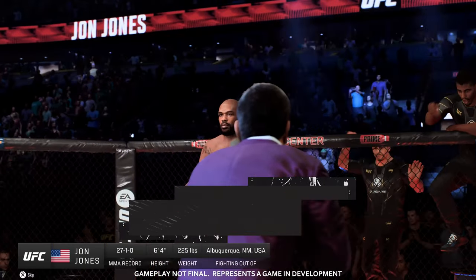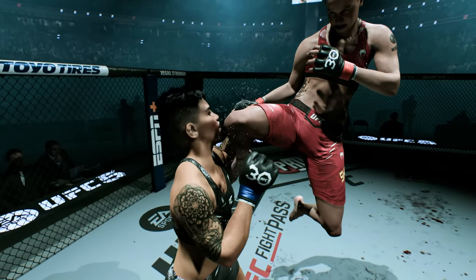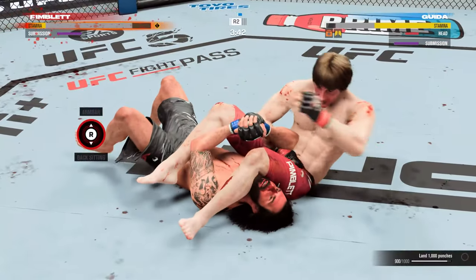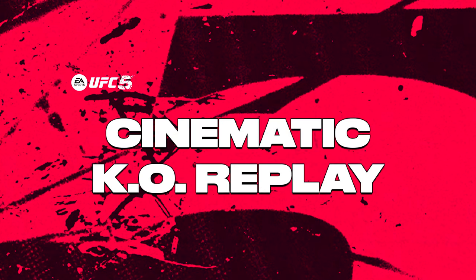The presentation in EA Sports UFC 5 elevates the series to a more authentic experience powered by the Frostbite engine. Players will see, hear, and feel why UFC 5 is as real as it gets. Welcome to the deep dive into the presentation of EA Sports UFC 5. Features covered include Frostbite engine visuals, new in-game cinematics, advanced fighter likeness, cinematic KO replays, and authentic finishes. I'm a boxer and part of the design council for UFC 5 and an EA Sports UFC content creator. I was able to interview EA's art director of UFC 5, Kirk Gibbons, to explain the new presentation and how it will impact the user experience.